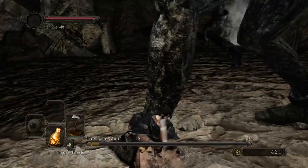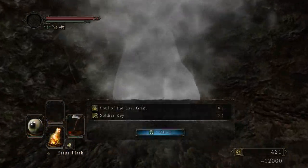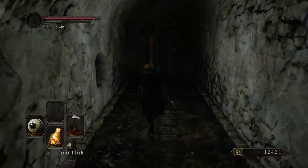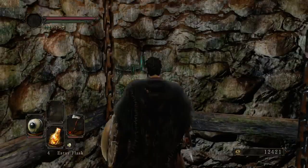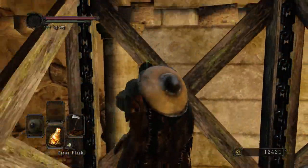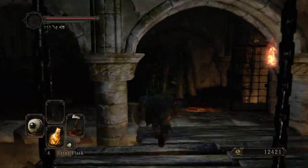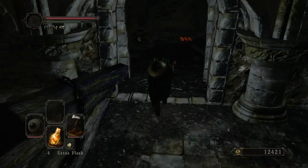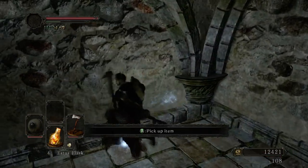That leaves him open for a little bit of free damage, and I walk away with my victory achieved. That's 12,000 souls in the bank, and now I can head straight on through to the last part of the level. I want to grab the regular soapstone sign before I fully head on to clear the area, and after that, all that's left is going to be the Last Giant. Not a whole lot left of this area, but I'm trying to keep an eye on the time and clear efficiently.